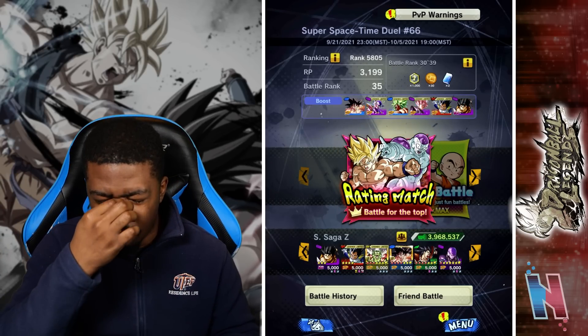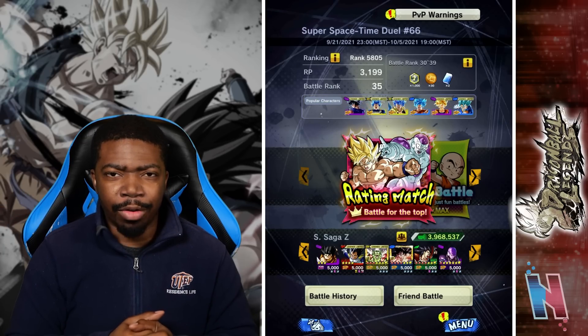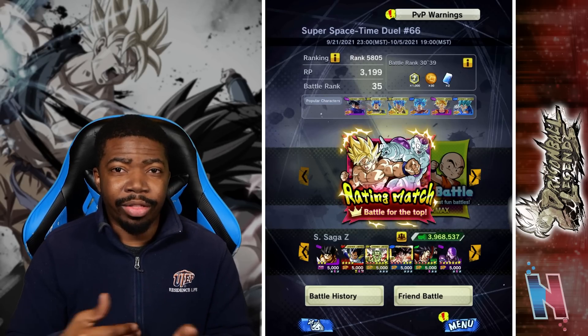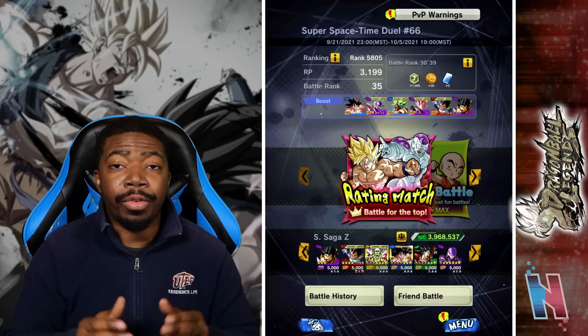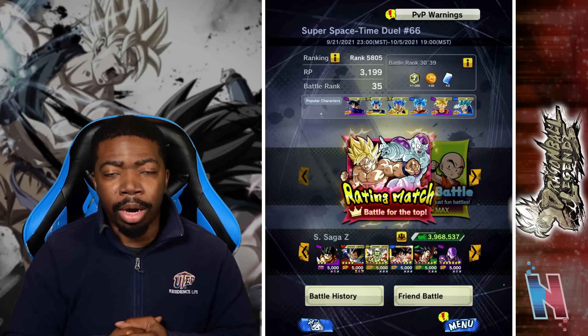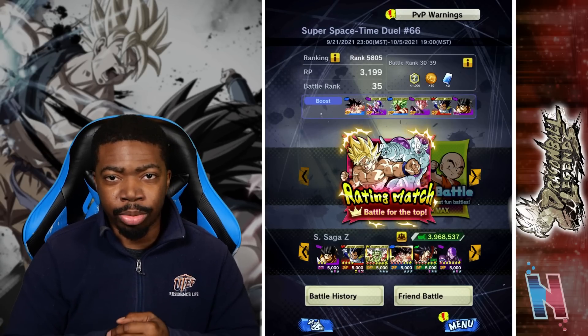That's kind of how I see it. I would say that if you don't have a blue unit for Saiyan Saga Z, or even for Son Family, try getting this Goku — it's actually not bad. I do want to know in the comments below: if you guys did get this Goku up to at least Zenkai 3, what team did you put him on and how did he work out for you? With that being said, I'm Adokuba — like, share, and subscribe, and I'll see you guys in the next video.